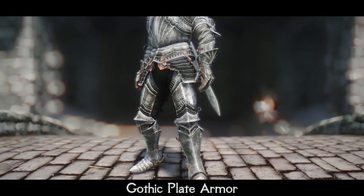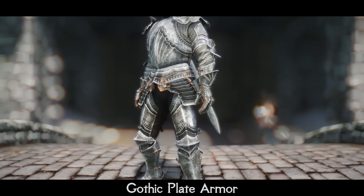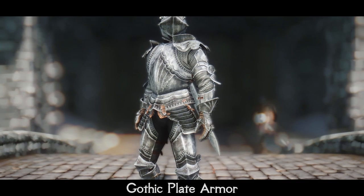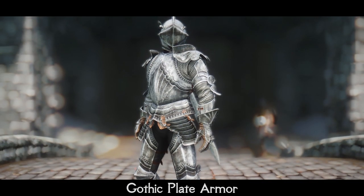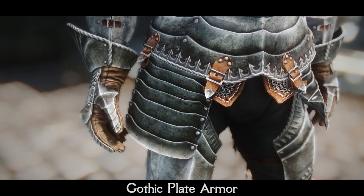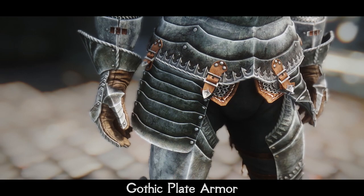Missed some badass armors? We have some! Meet Gothic Plate Armor — a medieval style full plate armor. It can be crafted with the Advanced Armors perk or similar perk with overhauls, or a set can be stolen from the Castle Door Barracks in Solitude. Includes both armored and visored helmets with plumed options for both.